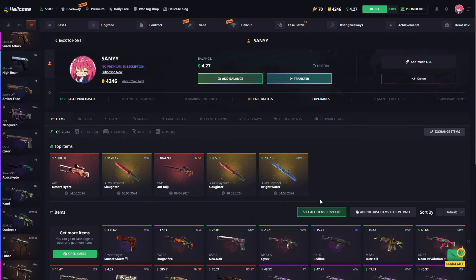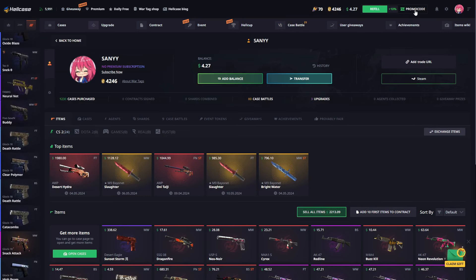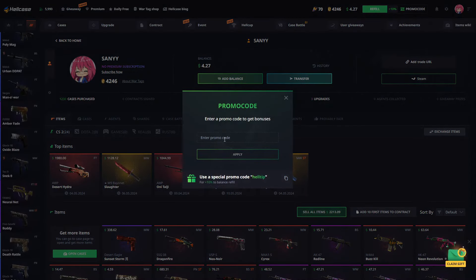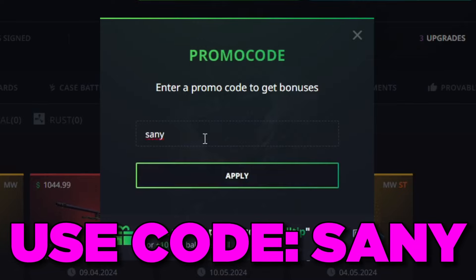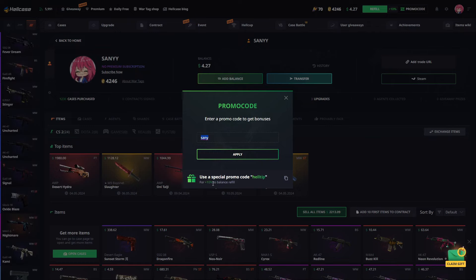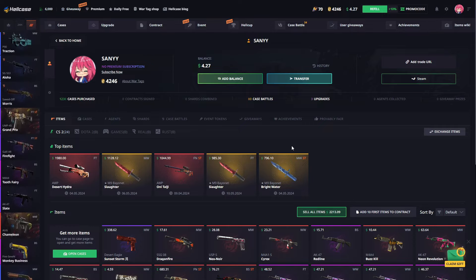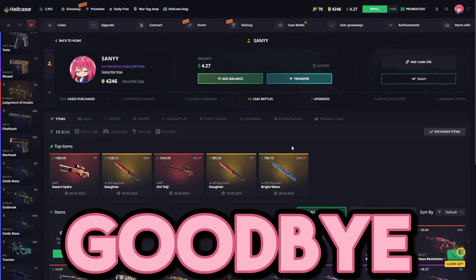Let's see how much we made — we made a nice $2,000 in total. If you want to come and hang out at Hellcase like this, you can get an additional 10% bonus on your investments by using my code in the promo code section. Once you apply it, your 10% bonus will be activated every time you trade. Don't forget to subscribe to the channel and turn on notifications if you want more Hellcase videos. See you in the next videos — goodbye!